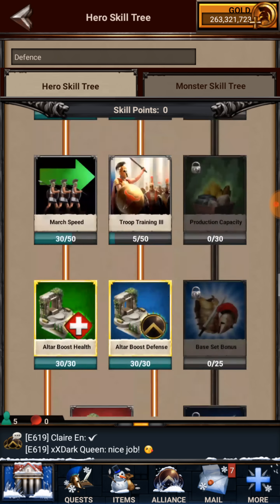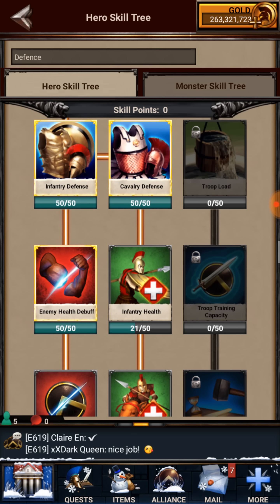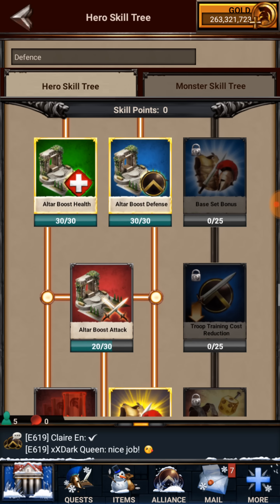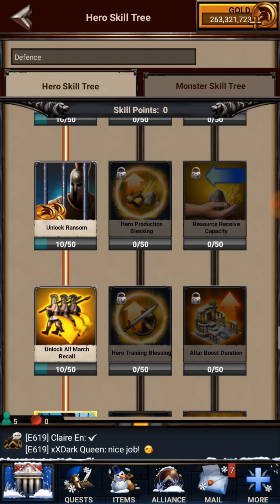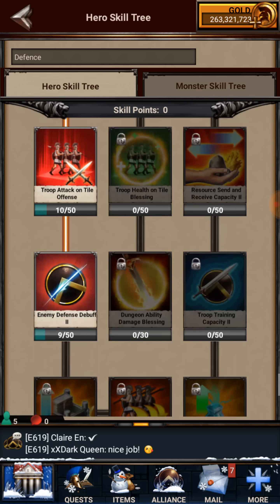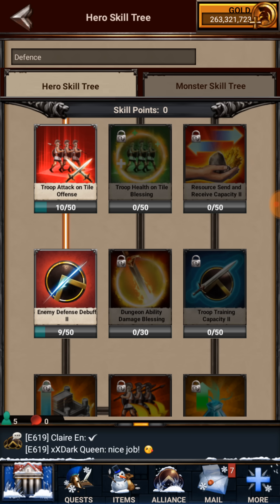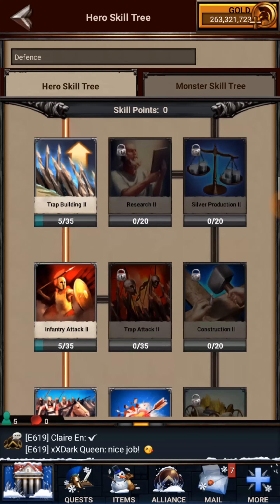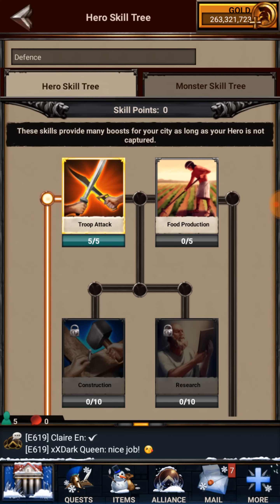For instance, I might take away some enemy health debuff points and move them onto infantry health, cavalry health, and ranged health. Going all the way down: troop defense, troop attack pretty high, troop health. You've only got so many points depending on your hero level, so go slow and take your time — if you mess up you can't take a point away; you'll have to start over. For defense, none of my right side tree is filled — it all stays on the left-hand side.